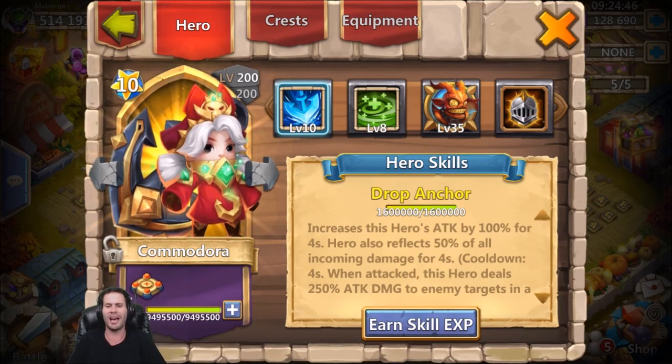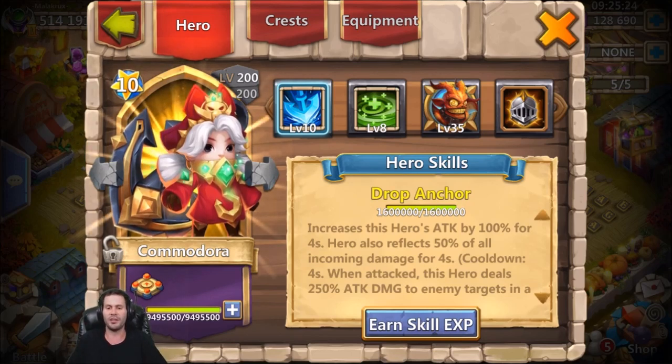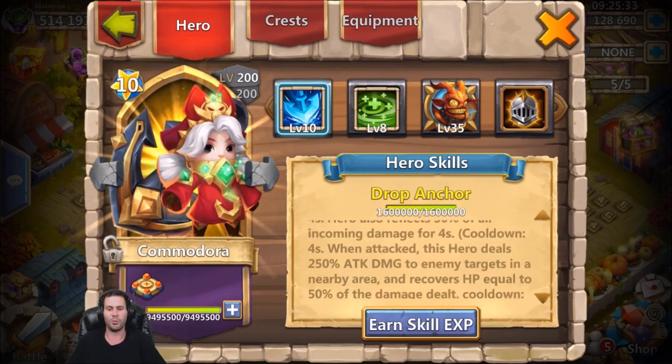So first let's read her skill - we got Drop Anchor. This is a two-part hero: she has a proc, and also another way of dishing out her main damage from her anchor when she gets hit. Reading the skill: increases this hero's attack by 100 percent for four seconds, and the hero also reflects 50 percent of all incoming damage for four seconds. That's her actual proc. The cooldown on it is four seconds as well.